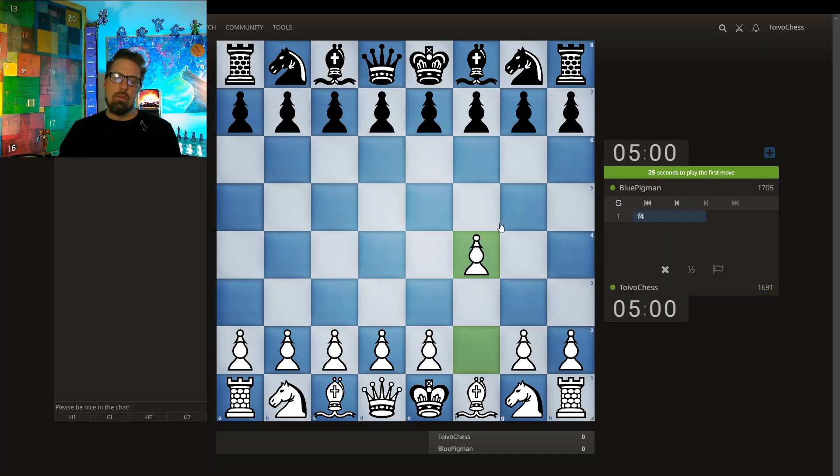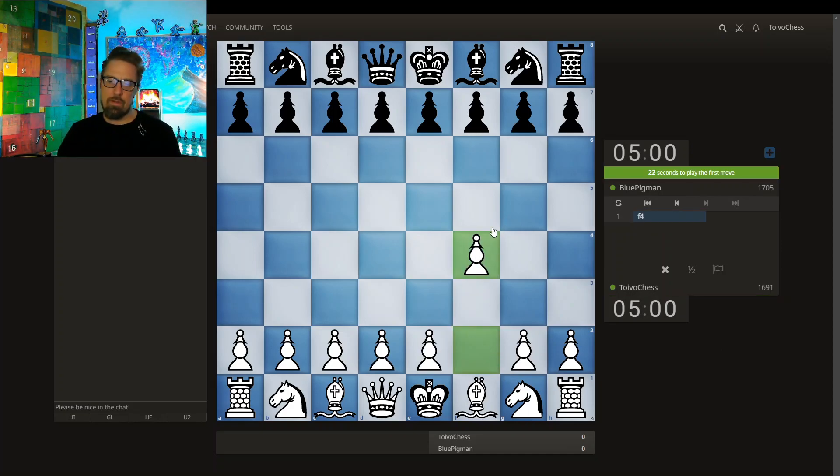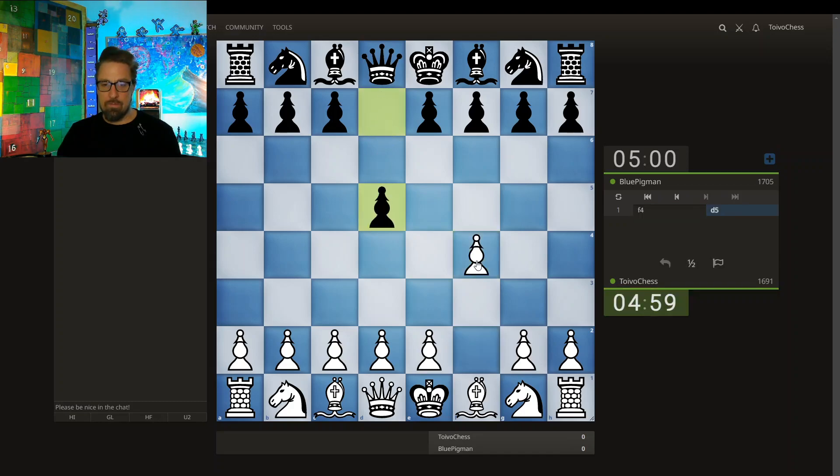I'm gonna play the Bird — 1.f4. I'm not a Bird player and this is the first time I've played it, but the idea is to control the e5 square. You do have to watch this diagonal with that in mind. I'm gonna bring this pawn here and this bishop here. Let's go.